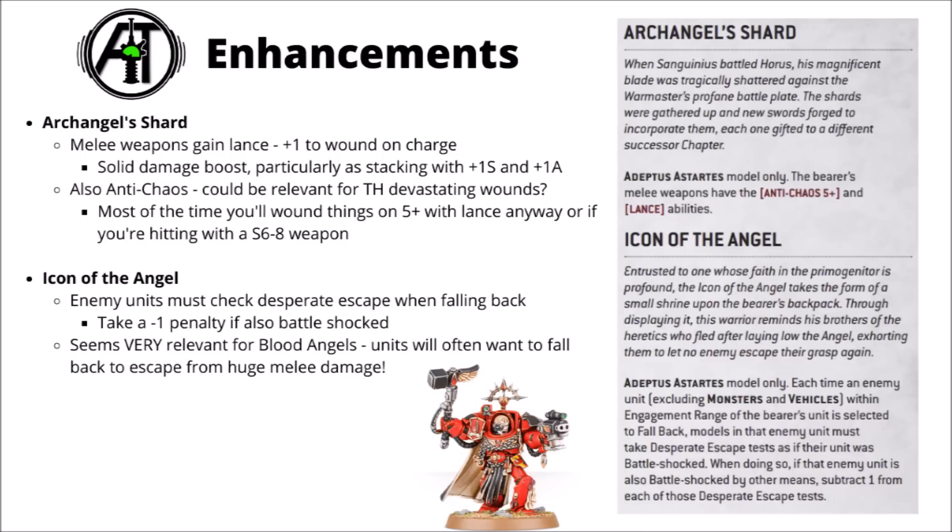Next up we've got the new version of the Archangels Shard — a Relic Blade that can be applied to any combat weapon. It gives your melee weapon the Lance keyword for plus 1 to wound on the charge. Really quite a nice damage boost when stacking with the plus 1 Strength and Attack. Seems good on Power Fists — you'd be wounding most infantry on a 2+ with that, even tough ones, and wounding most vehicles on a 4+. It also gives the unit Anti-Chaos 5+ as well, which is a curious combination rarely going to come into effect. With a Thunder Hammer it means mortals go off on 5s as well as 6s, which is quite nice. The Lance keyword is really the main value though.